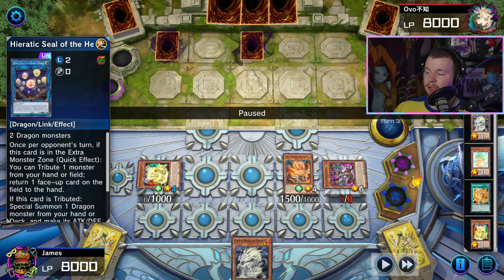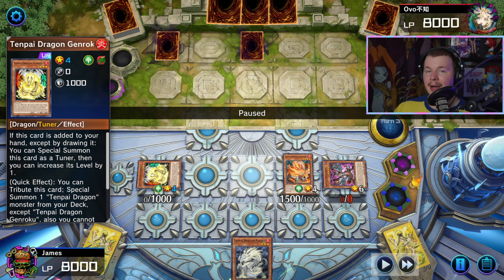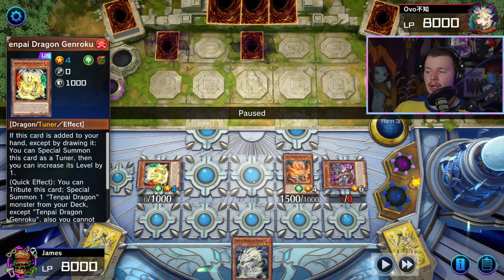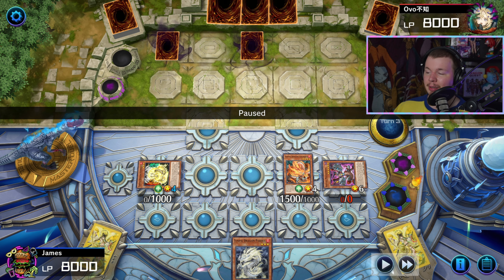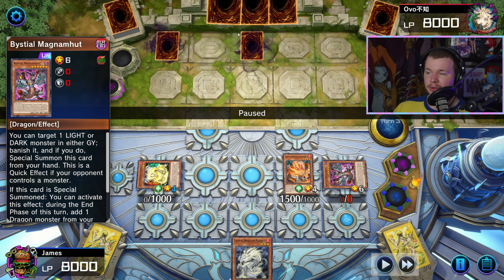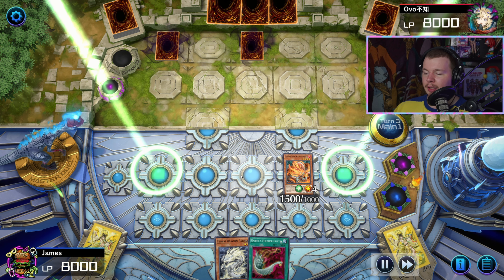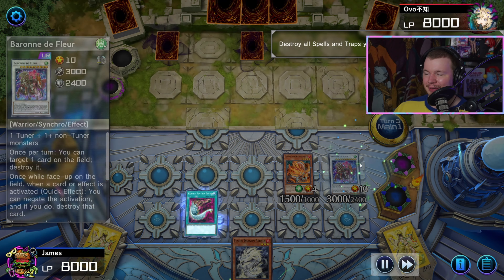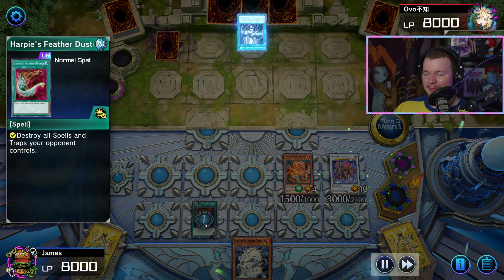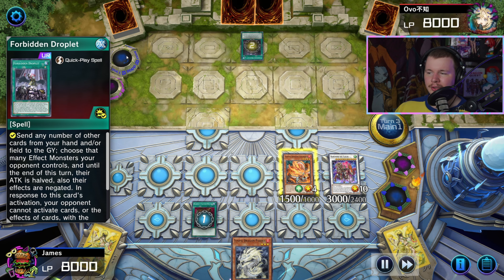There's a really cool line with Magnumut I can't show in this replay since we already used both Genrokus, but Magnumut can search Genroku, and in the end phase you basically get a Pydra setup for a field spell or flash spell for next turn. Magnumut is actually super, super good in this deck. Here I just did this so I can make Baron at the start of my turn for one of their back rows, then summon Pydra and be a bit safer.